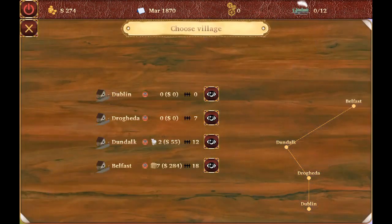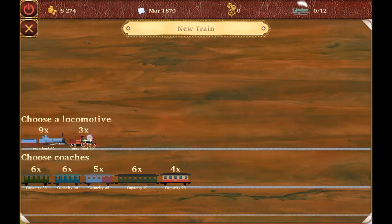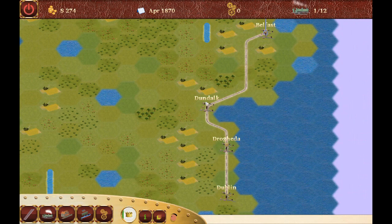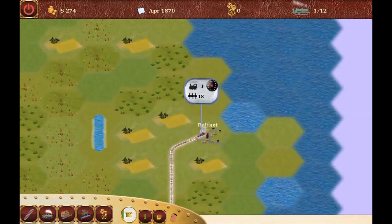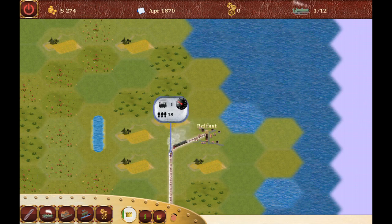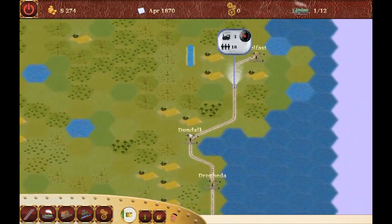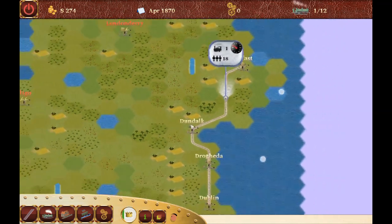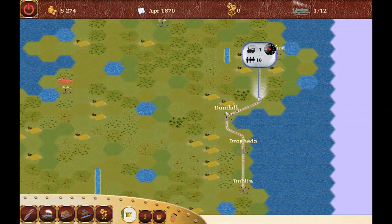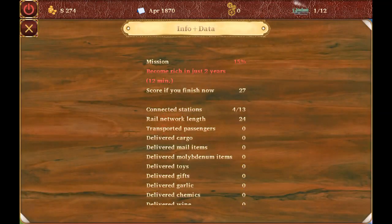We have four stations now. Let's check where we have passengers in Belfast, and start a passenger train from Belfast to Dublin. As you probably know if you've played Railroad Manager before, in the 10-minute mission it's mostly sufficient to have a short connection between a couple of villages. Don't connect too much.